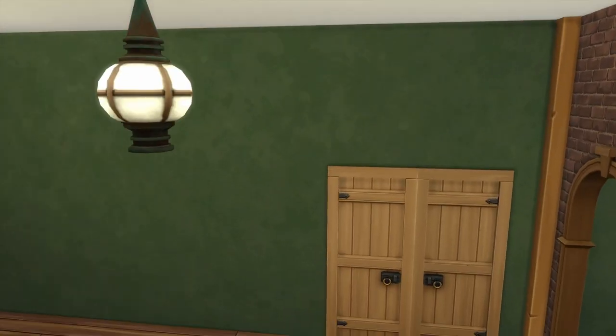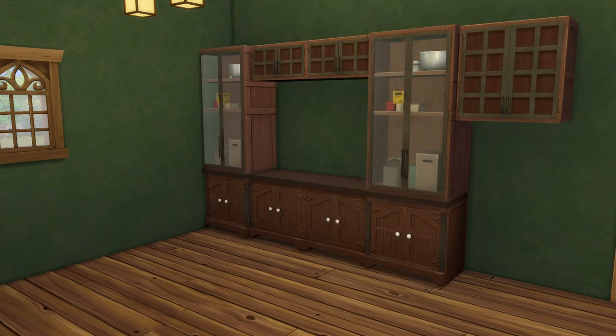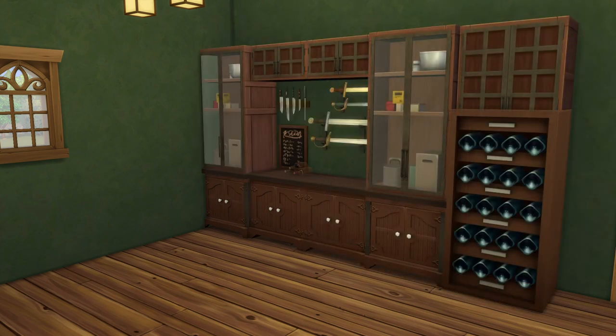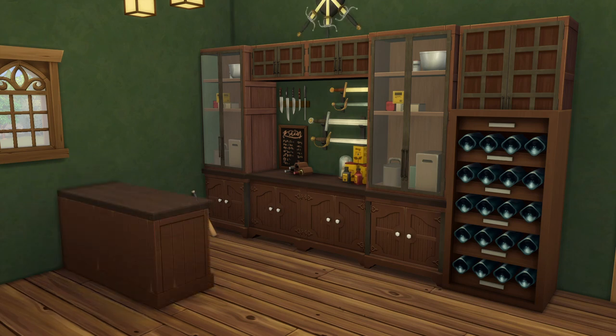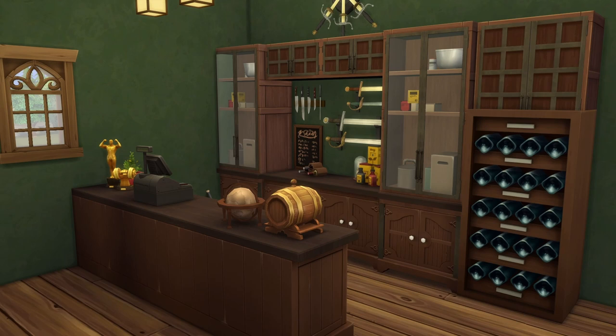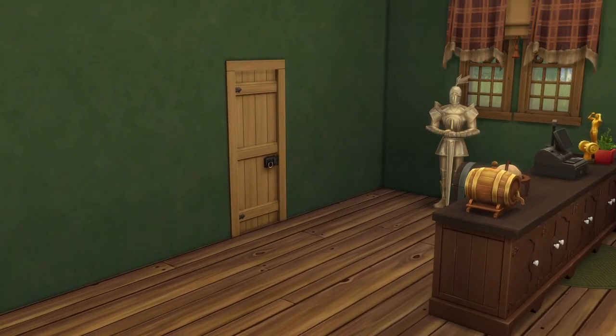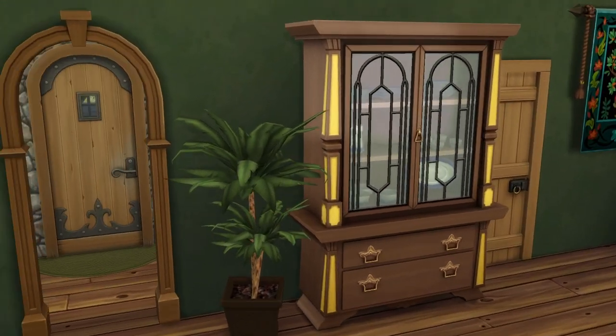Moving downstairs, this is the main room you come into off of the entrance. This back wall is Marlon's shop for you to buy all your weapons and gear. I also wanted this downstairs to be a sort of guild hangout area too, so I put in some tables and chairs for members to sit and hang out together in their off time. I can absolutely see Kent and Willie being members and spending time here with Marlon and Gil.